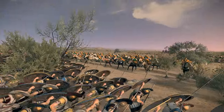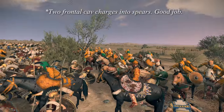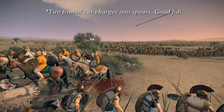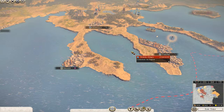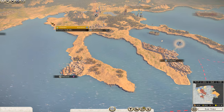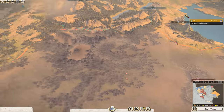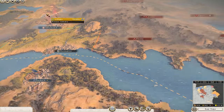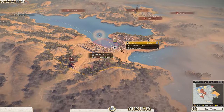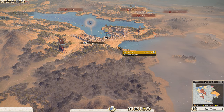Moving on, let's talk about some of the changes to the campaign. I played mostly as Korinthos, who start spread across the Aegean which makes for some interesting gameplay trying to unify your holdings and establish trade routes. Athenai are similar, starting fairly disjointed and spread out, which is a nice change from regular campaigns where you start as a block and expand outward. Nothing special, just a nice change.